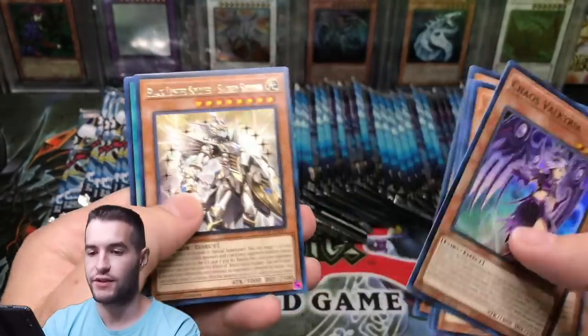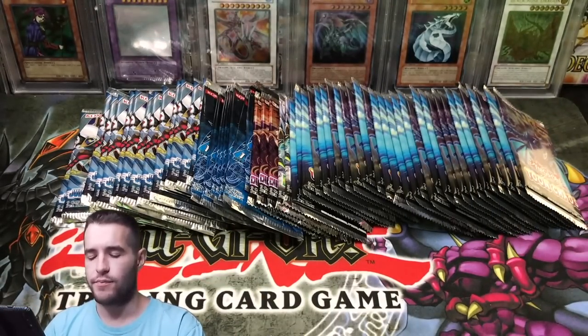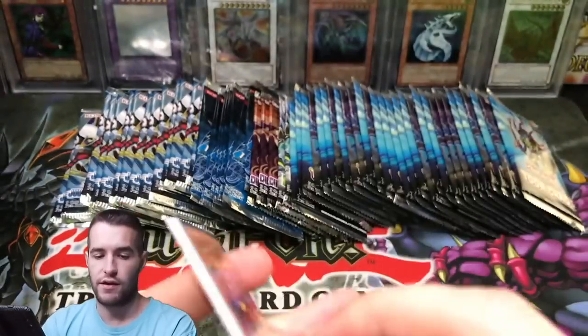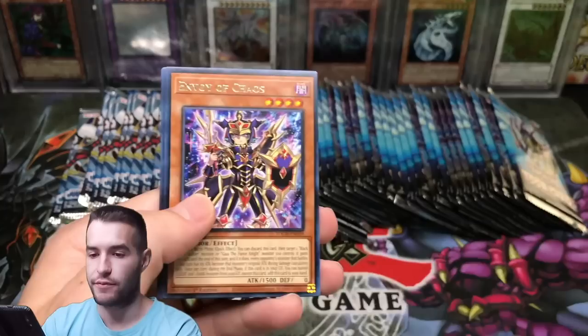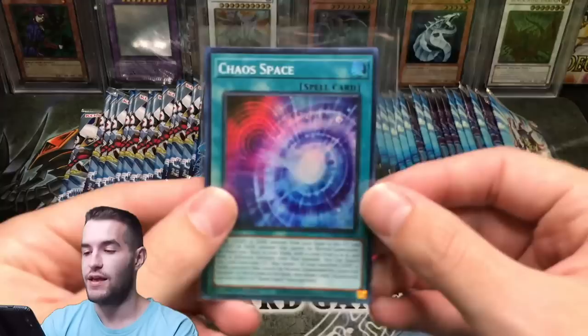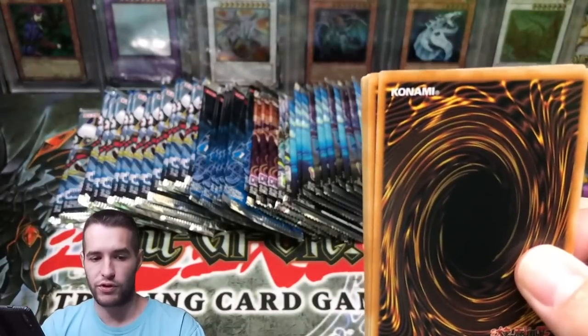Chaos Valkyria — I still have my Collector's Rare of that one. I sold my Pot of Desires, my Pot of Extravagance, and my Chaos Face, but I kept my Chaos Valkyria and the other one. The Toon Black Luster Soldier — I actually sent that one into PSA, maybe in two or five years we'll have it back. Alright, more Toon Chaos — can we hit something epic?